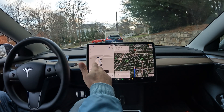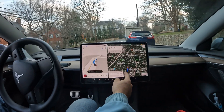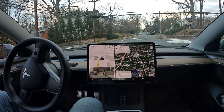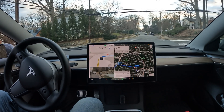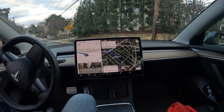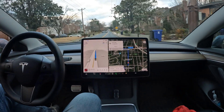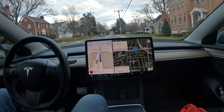Welcome to the channel — quick FSD beta video. Navigation says to head in the opposite direction, but let's see what FSD does. We're going to make a stop at the stop sign here, now it's saying to go left. Look at that — it switched mid-turn and figured it out. We're here in Arlington doing a little FSD beta test, starting off with this speed bump — nice job slowing down for it.